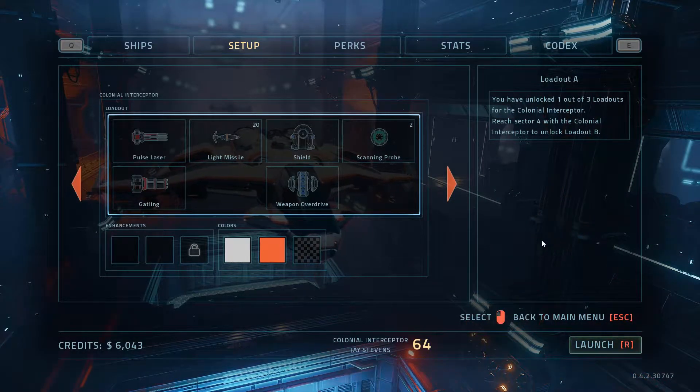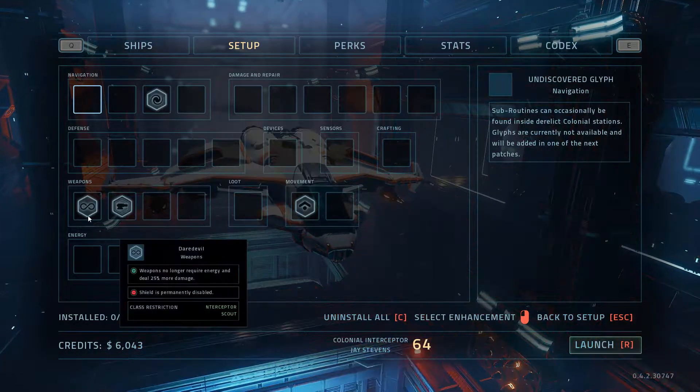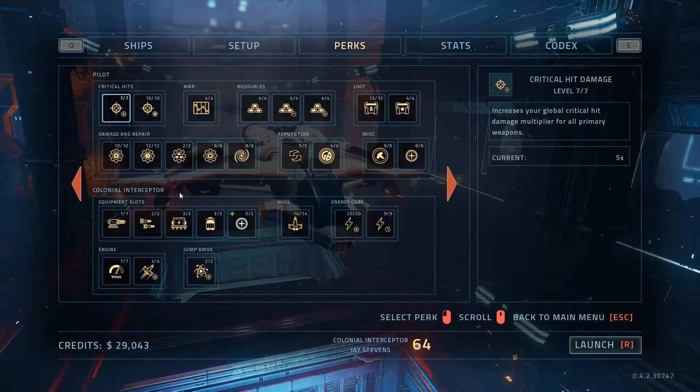A pre-run setup is added to look over the current layout, selected enhancements, and ship colors. Enhancements are converted subroutines, plus a ton more. All ships now have the enhancement slot perk, allowing two additional enhancements for a total of three.